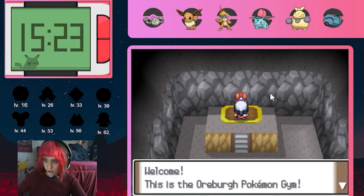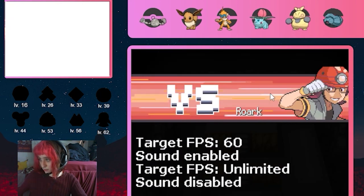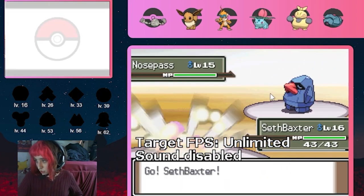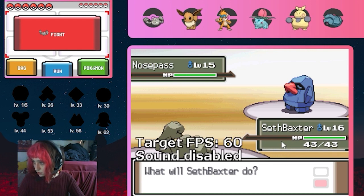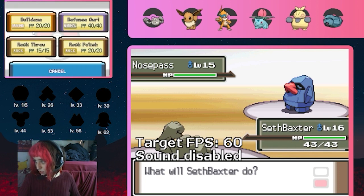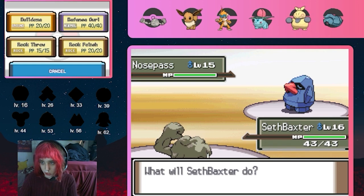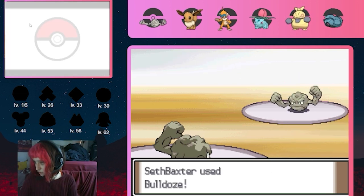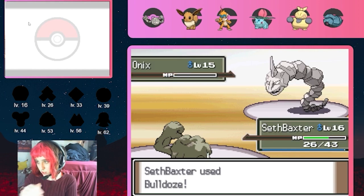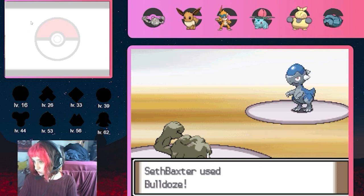After all those encounters, we're finally ready for the first gym battle. This can be easily cheesed with any ground type. The Nosepass Rourke leads with has a moveset of Stealth Rock, Sandstorm, Shockwave, and Thunder Wave, so he can't do any damage to Seth Baxter. This allows Seth to set up +6 defense with Defense Curl and +6 speed with Rock Polish. Since none of Rourke's other Pokemon know a special attacking move, Seth is free to sweep the entirety of his team. Just like that, we have our first badge.